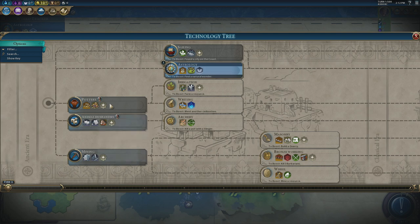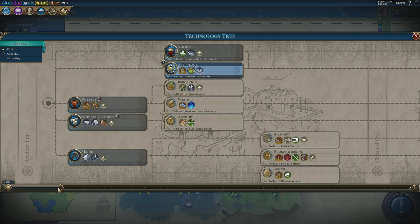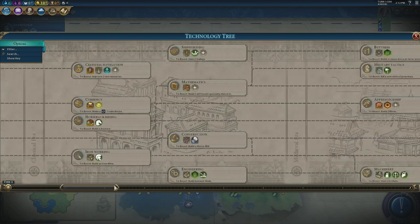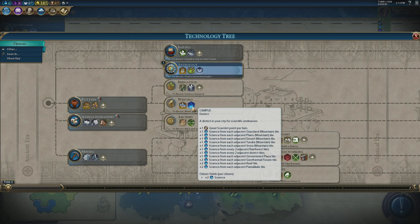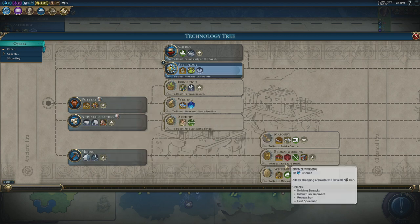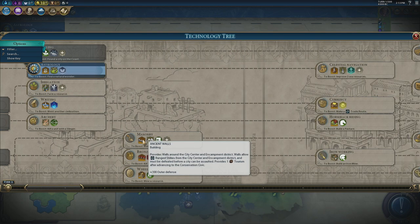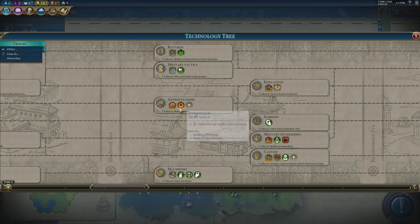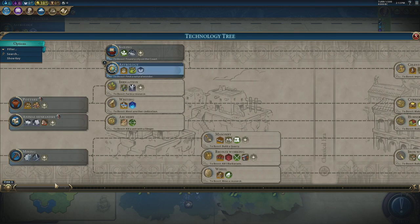For this particular playthrough — and I'd suggest this for all diplomatic playthroughs — we are going to beeline for astrology, because you want to pick up the holy site as quickly as you can to get a religion as fast as you can. The quicker you get a religion the faster you can claim your particular beliefs. Otherwise, science-wise, in the first classical and ancient eras basically pick up pottery, animal husbandry, mining and bronze working pretty quickly — that unlocks horses and iron so you can see them on the map. Keep an eye on masonry so you can build ancient walls if people attack you. But otherwise you are beelining realistically towards industrial zones — you need three mines up, a trade route, and to meet another civilization to get the boosts for those techs.